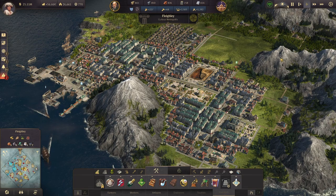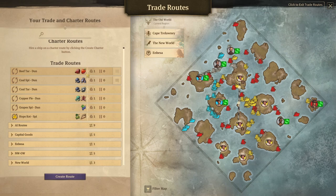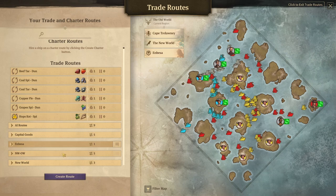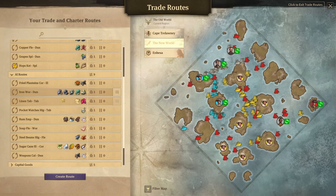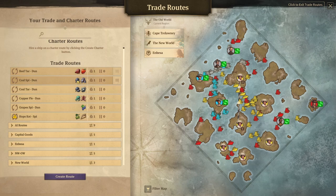At this phase of the game is when a lot of players also start getting really overwhelmed with the number of trade routes they have going on. If we take a look at my trade routes, I've got six basic trade routes, nine going to AIs, five moving goods to the capital from supply islands, one island in Imbesa with a trade route, five coming from the New World to the Old World, and three specifically in the New World — and that's really not even many at all. Just keep them organized and keep an eye on what you're moving around.